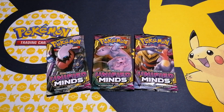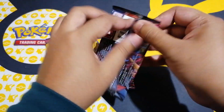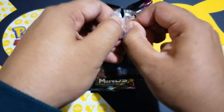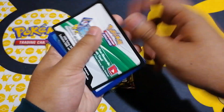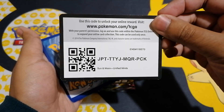Hey guys, welcome back to Instant Card Mission. It's your boy Rash, opening another free pack of Unified Minds. I'm just going through my booster box number 3. I've seen that last pull I got was a Mewtwo Mew, which I was really chuffed with because I've got two of them now.